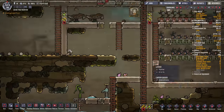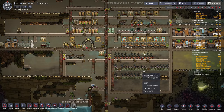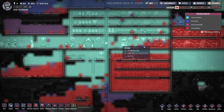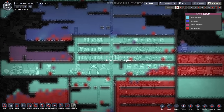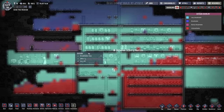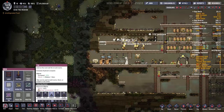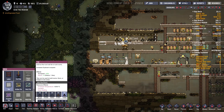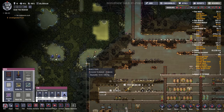Let's see how things in the base are going. Now I want to move this bedroom maybe up to this area here. And I'll make a thermal barrier right here — I guess this will be the edge of the base, this line along here.